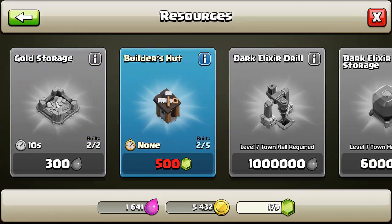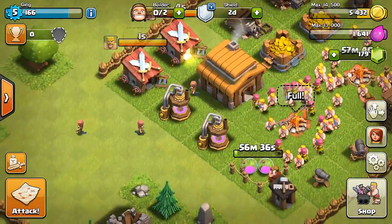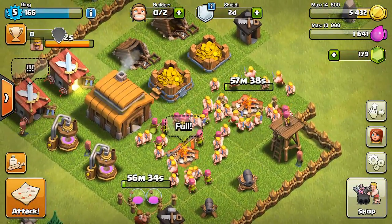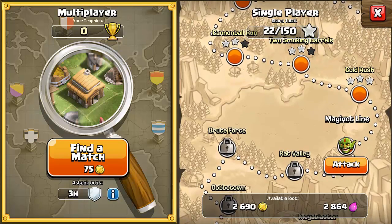The game is not on my good side, because you pay real money for gems, which is the real currency of the game. You need the gems — you can use them to buy more money, which fills up your gold storages and your elixir.